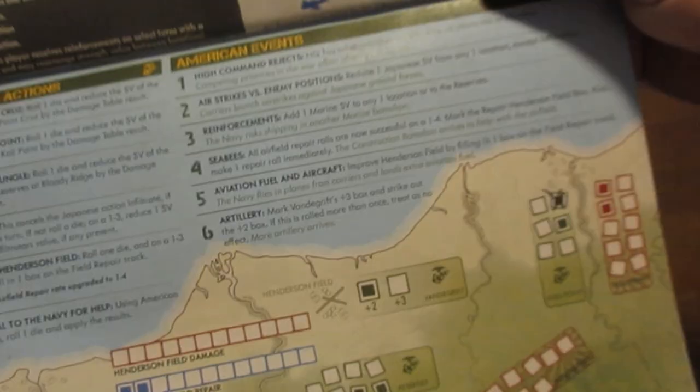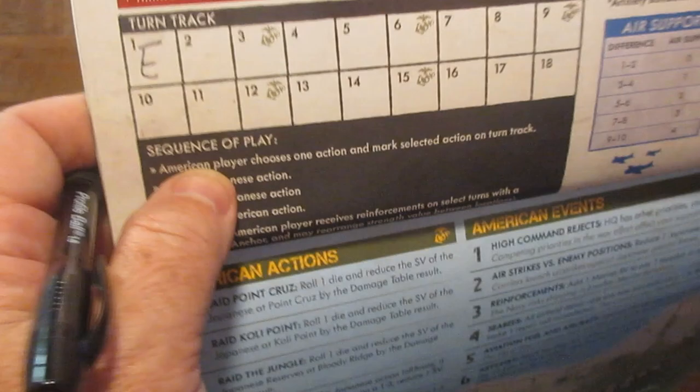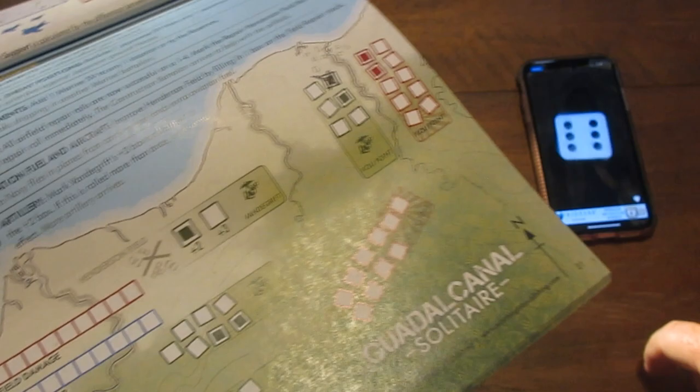Now I roll for the U.S. action — carry out the U.S. action, which is E, repair Henderson Field. I roll a die, and on a one through three I mark or color in a block for repair Henderson Field.